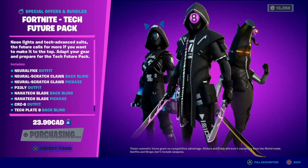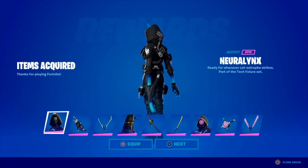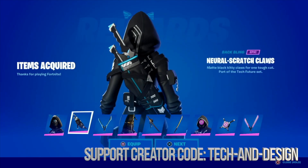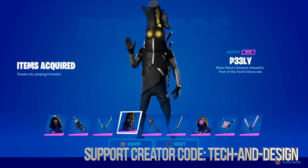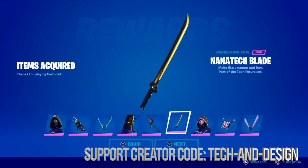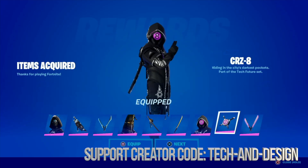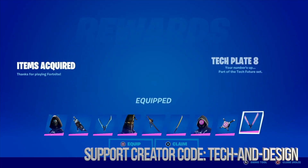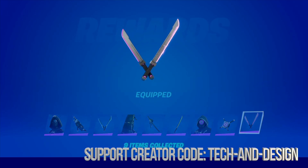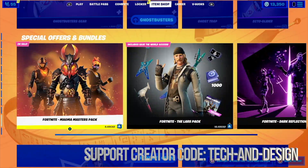It's telling me purchasing and it went through! Here is the pack — it looks really good. We're gonna equip this, equip that, equip this, equip this as well. This skin looks pretty sick and the back bling of course — let's not forget the harvesting tool. Right now we shouldn't see the pack in the shop anymore, yep, because we just purchased it.